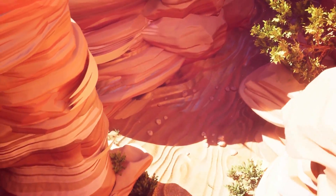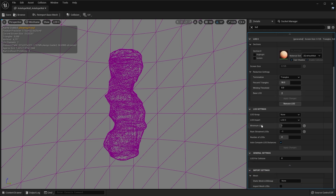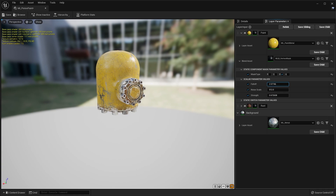Want to learn how Nanite, Unreal Engine 5's virtualized micro-polygon geometry system, allows for millions of poly models to be rendered effortlessly in real-time? Take a deep dive into the world of art production in our latest presentation, 'Nanite in UE5: The End of Poly Counts,' on the Unreal Engine YouTube channel.